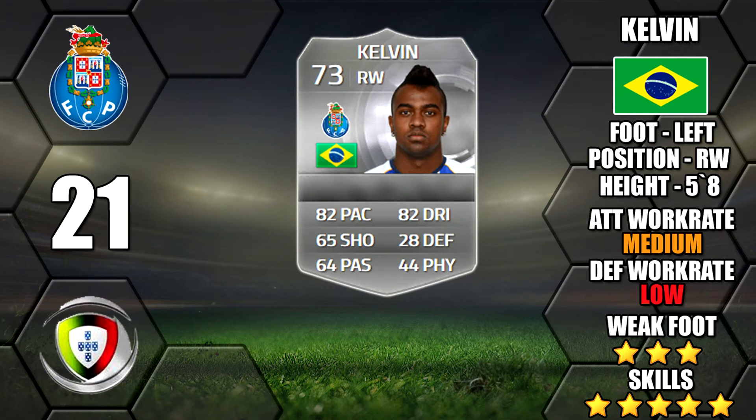Next up is Kelvin of FC Porto, another popular Brazilian silver, but he will probably be expensive when everyone starts realising and snapping him up. He's a right winger with a left foot, which is the perfect combo — great to link up with Shikabala in the Liga Portuguesa. Some good silvers to look out for in that league this year.